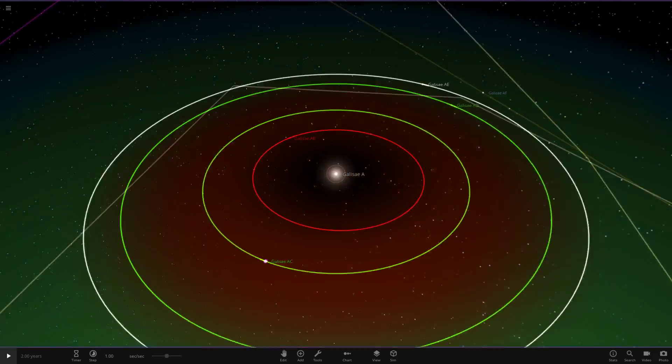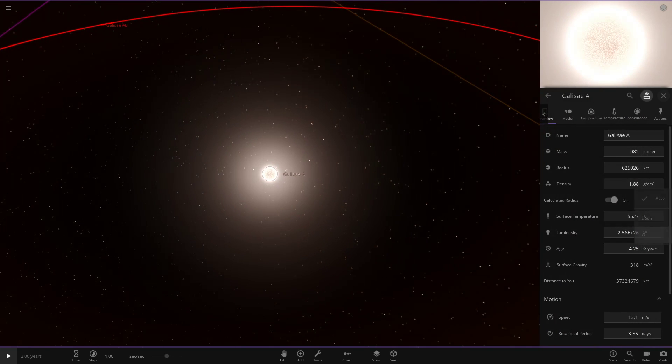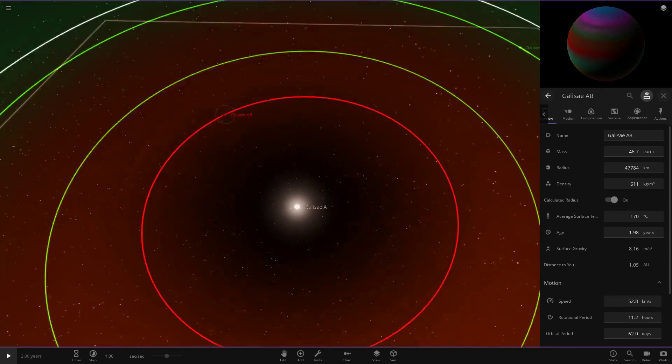So the star itself — it looks quite similar to the Sun. It is the centre of the system and the largest star, which implies there's more than one. Checking the stats, it's fairly similar to the Sun, maybe a little smaller. Now moving on to the first of the planets.